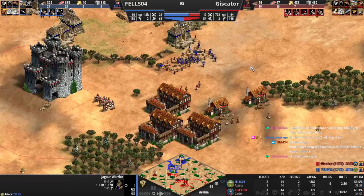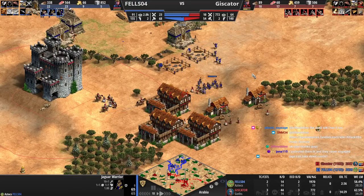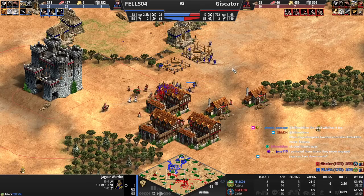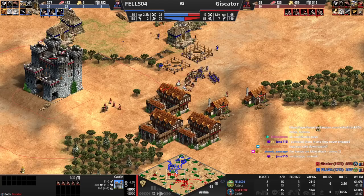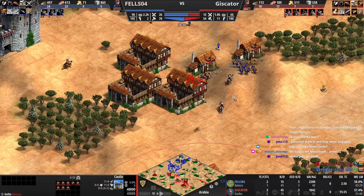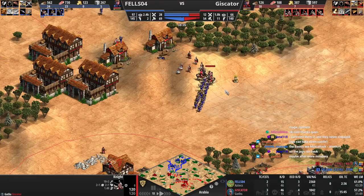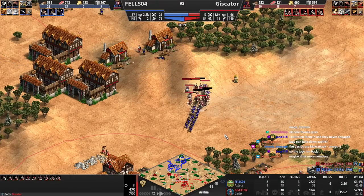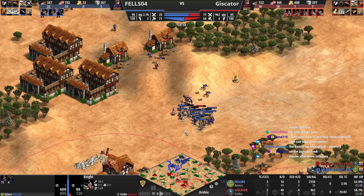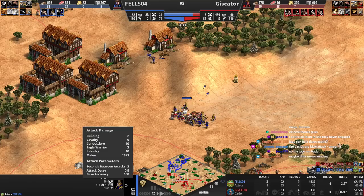You can basically do whatever you want as long as you have the vil count to just have more stuff eventually. The low-ground castle to his castle is generally not what you want — unless you're up to Imp and you know the opponent's not up to Imp. The only reason you're probably going to win this game is because you're actually really good at keeping the TC running for this level. You have fairly good eco management.